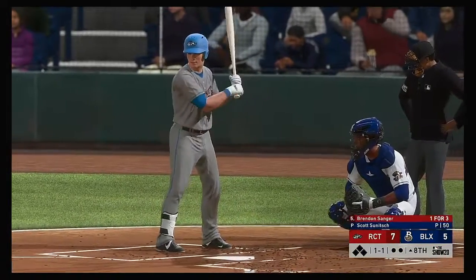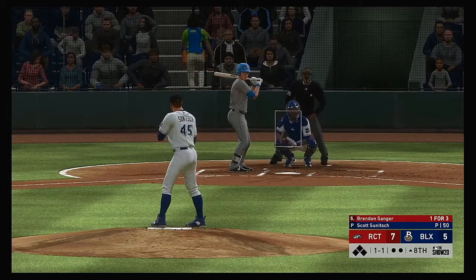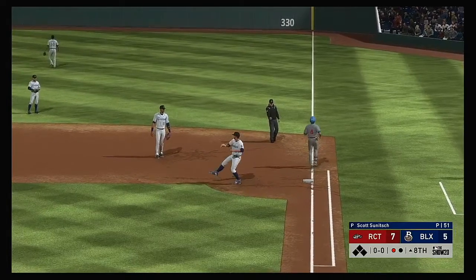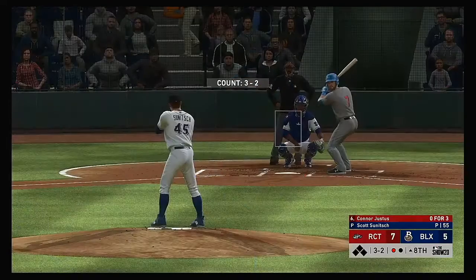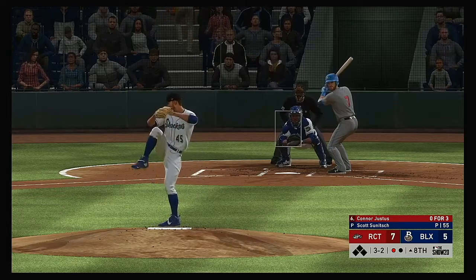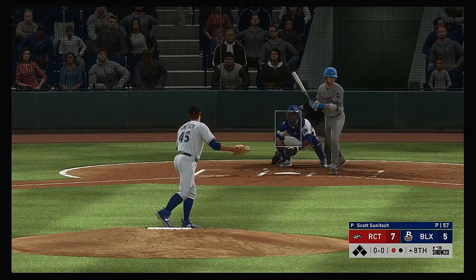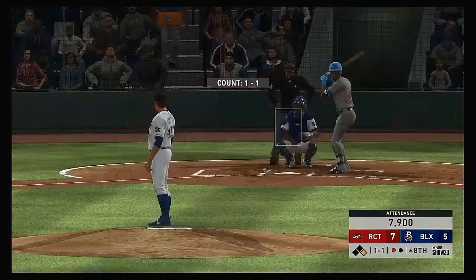Coming to the plate, Brendan Sanger. From the wind-up, the 1-1 pitch — to first, throw on to first in time, so the leadoff man is set down to open up inning number eight. Digging in to try it again, Connor Justice — three at-bats for him in this one, all ending with him going down on strikes. It's fouled away. Something has to give — here's the payoff pitch, and this is taken here for ball four. Just the second walk he's allowed into his eighth inning of work.